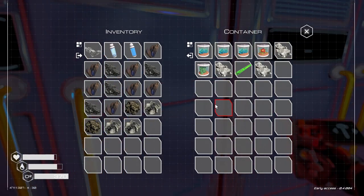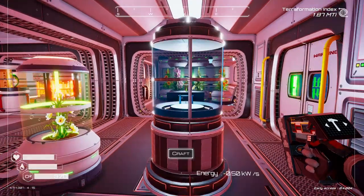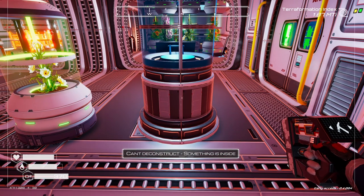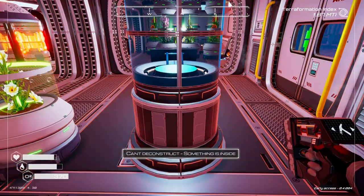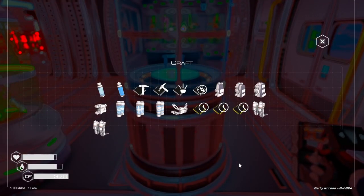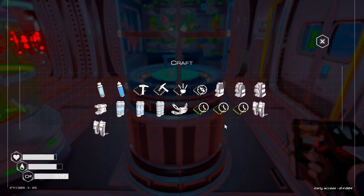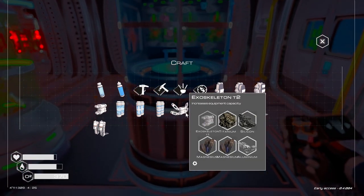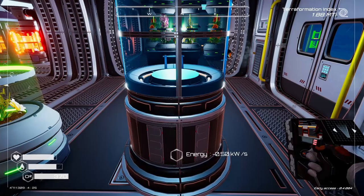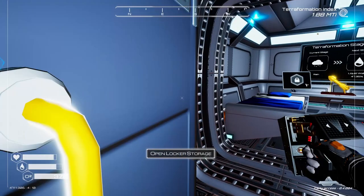I need to get rid of all of it. This crafting station — it says it cannot destruct something that is inside. What's inside of it? I didn't think you could have something actually inside of it. That's weird. I guess we're gonna leave some of this stuff in here.